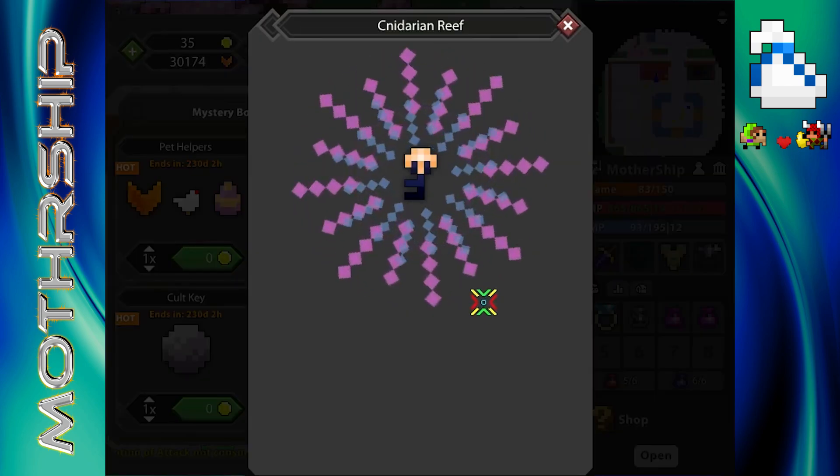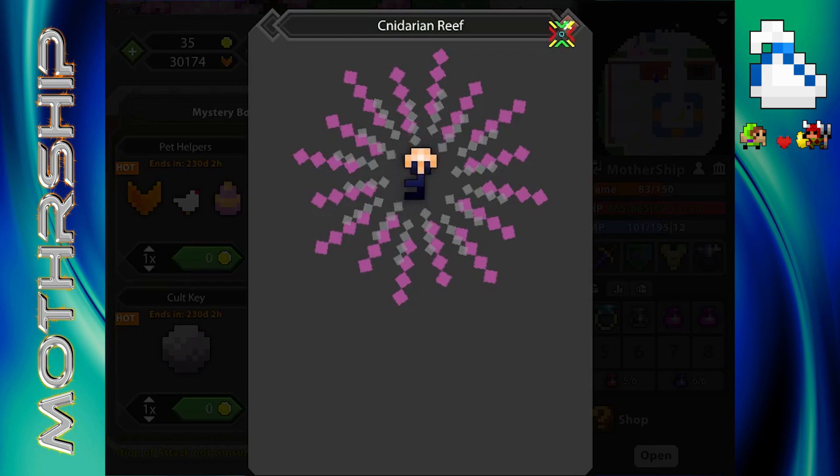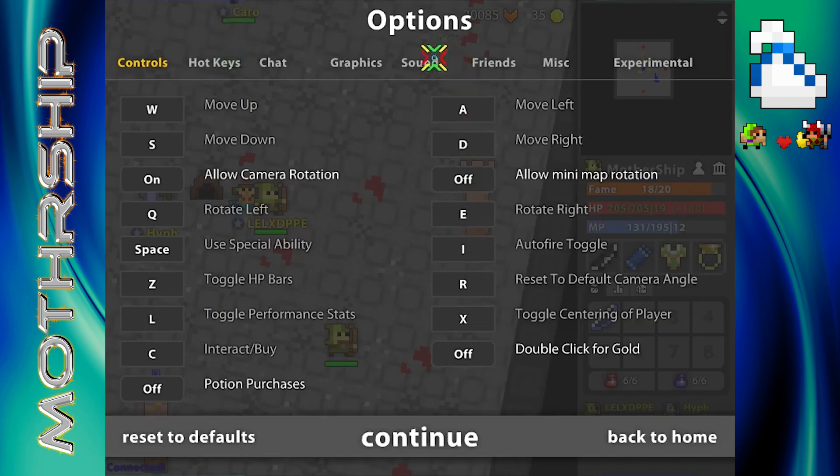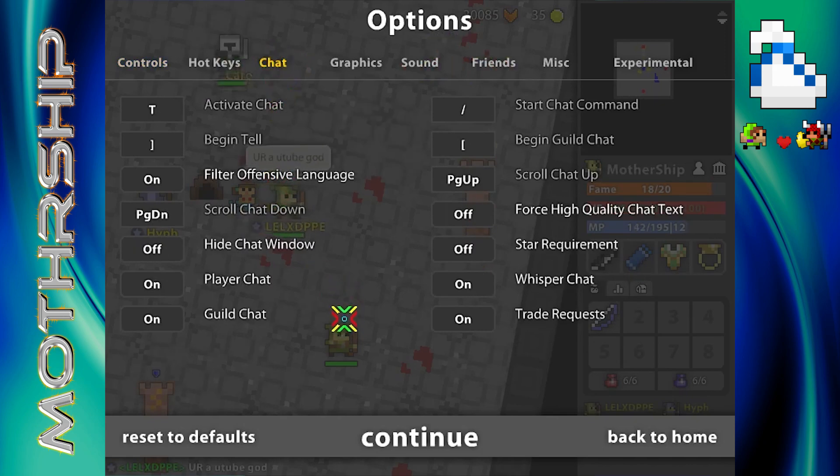The 10-star key requirement has been disabled, so you don't have to worry about that when you're popping your keys. I don't know if that's a permanent change — they haven't updated the tooltips for that yet — but just so you know, you can use your keys during this public testing update.